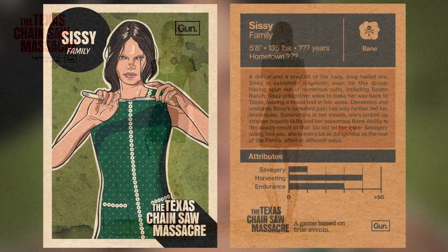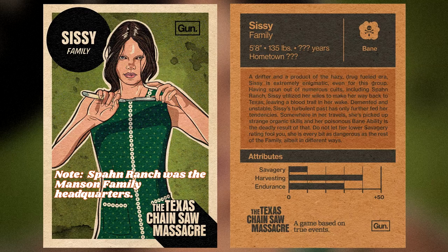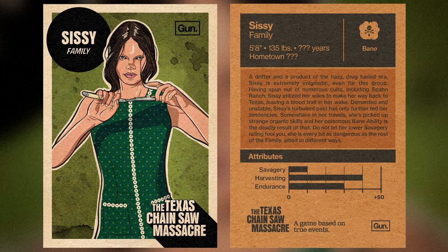Looking over at Sissy's card: she has low savagery, so she's not going to hurt you too much if she catches you. She's good at harvesting blood, though — even though she's not dealing massive damage, it sounds like she can hit you a lot and collect a lot of blood for grandpa. Her endurance is kind of on the medium side — she's a young girl, so she's not getting tired anytime soon. Sissy sounds like she could be pretty fun to play and I'm interested in messing around with her.